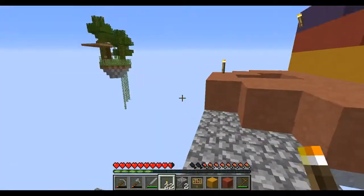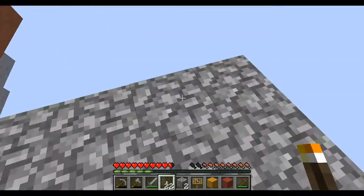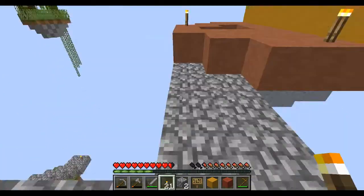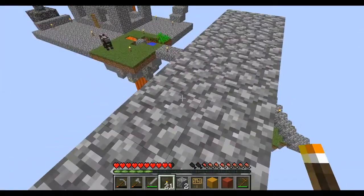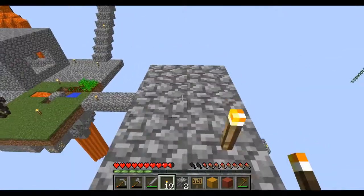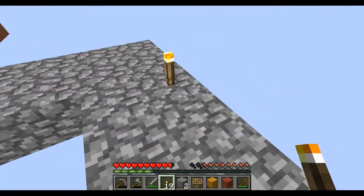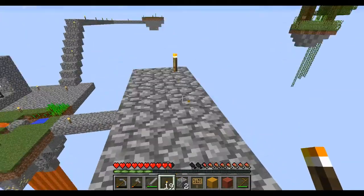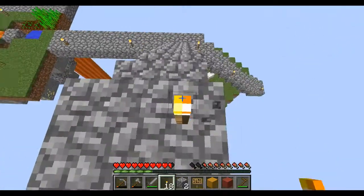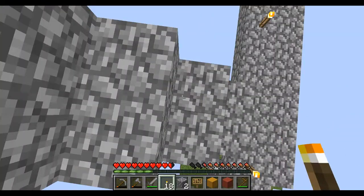Okay, so we've got a fourth island that we've gone to. Let's just make sure this bridge is lit up. I know mobs spawn from over here — that should be fine, I suppose. And I'll leave that there — maybe put that there actually; can never be too safe.